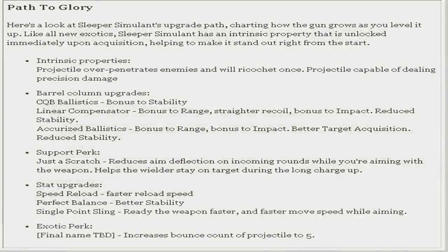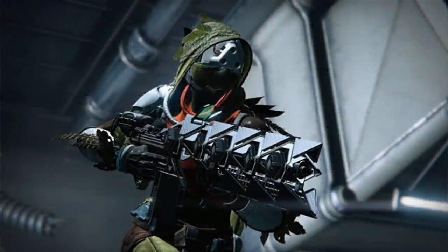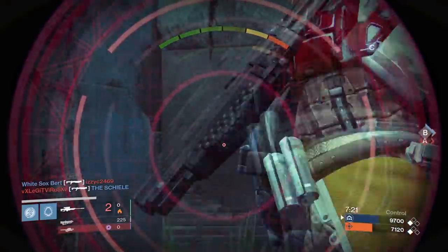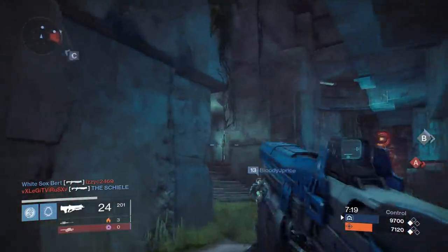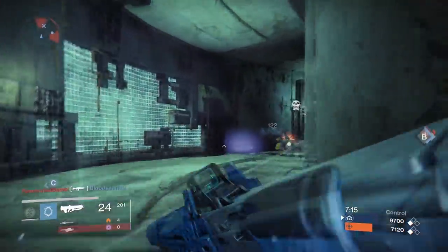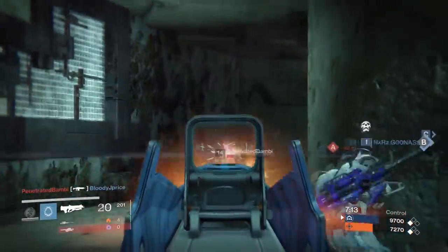Let's take a closer look at the Sleeper Simulant and its upgrade path. First off, it has an intrinsic property that says projectiles over-penetrate enemies and will ricochet once. So after it penetrates an enemy it will ricochet off something. It also says the projectile is capable of dealing precision damage. I'm not exactly sure how much the precision damage will be, but I'm guessing quite a lot since this is supposed to be the new competition to the Gjallarhorn.